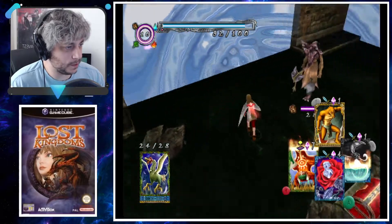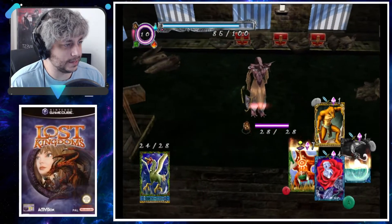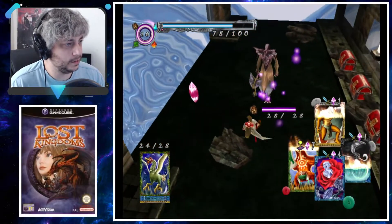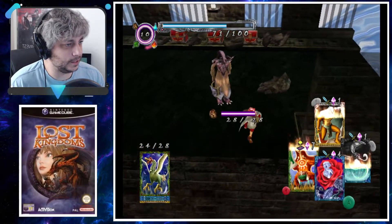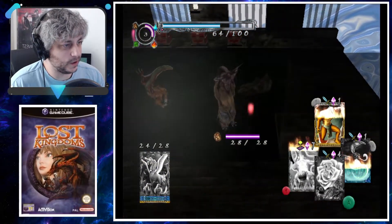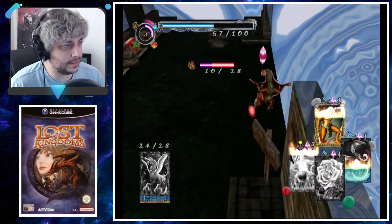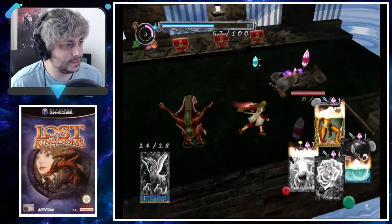Oh right — earth is good against water, wood is good against earth. Is that right? I think so. Lizard Man — ow, stop whipping me! I thought I got around it with my card throwing but I did not. Get him, Trickster! Hit him with your big death circles — so strong.